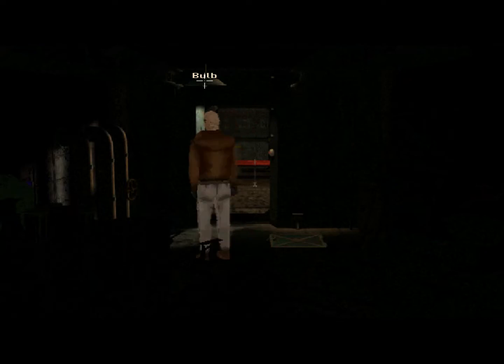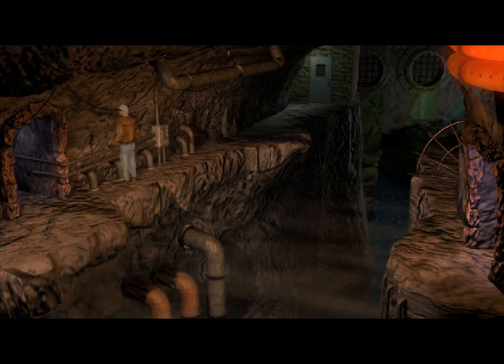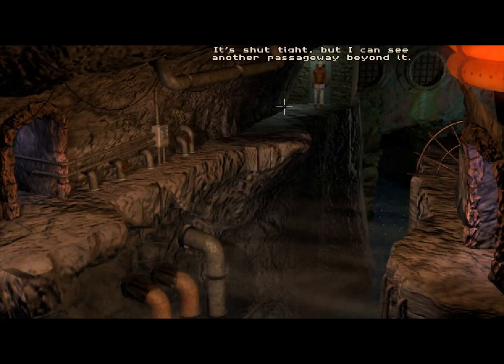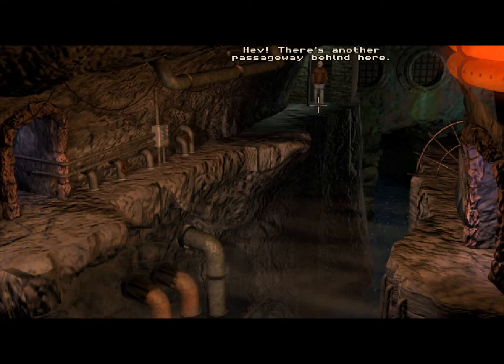Doesn't look like the bulb is working — the light switch. The filament is wasted; the bulb is trash. I don't believe we can do much else in here right now. There's a hidden passageway down here. The pipes are obviously carrying something, but I'm not sure what. The box is hot to touch — it's vibrating slightly, but nothing happened. It's shut tight, but I can see another passageway beyond it.